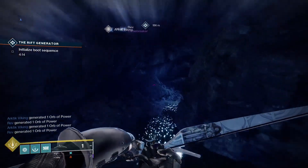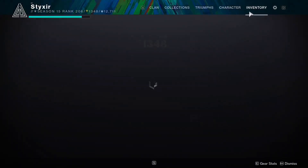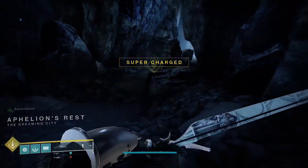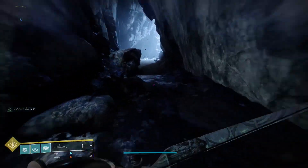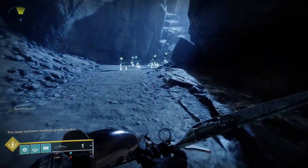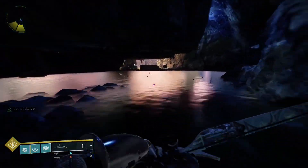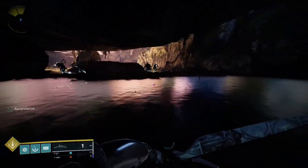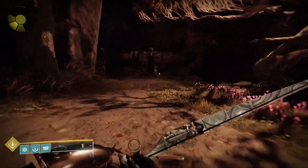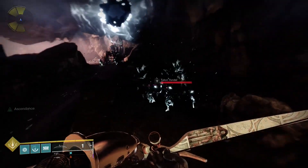This Lost Sector is pretty straightforward — it's Felian's Rest. There are actually a couple of the Master and Legend ones. Pop your Tincture if you can. You can ignore all of the enemies and just jump on past these guys and go right into the portal.